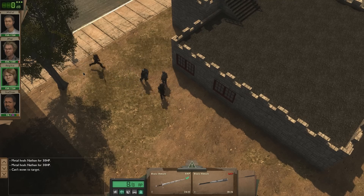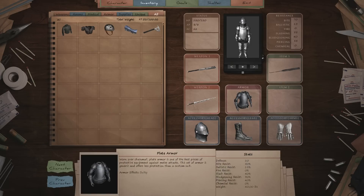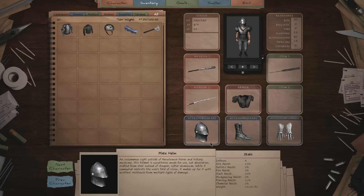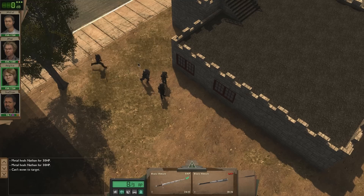Let me check. This is only three — it's a huge change, of course, but this is so heavy. Hmm, it's actually more defense, but less bite resist. But there's also slash resist. Yeah, I think I'll still carry this instead of the plate armor. Effects: bulky. I don't know really. This is pretty cool though. I think I'll keep it that way for now.